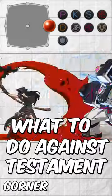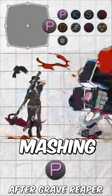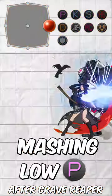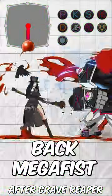What to do against Testament corner pressure. The first few hits can all be gapless, so I'm not going to bother. But pressing P hurts unless you time it — then it trades. 2P might be the better option here. Per usual, back mega fist always works.